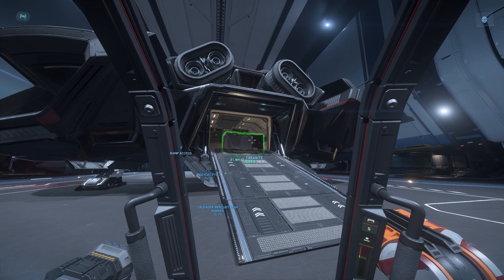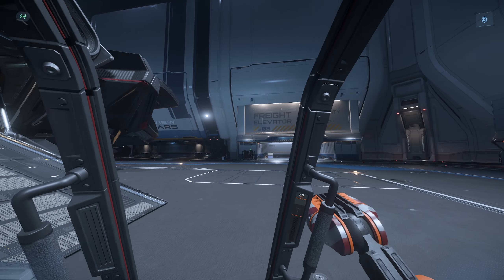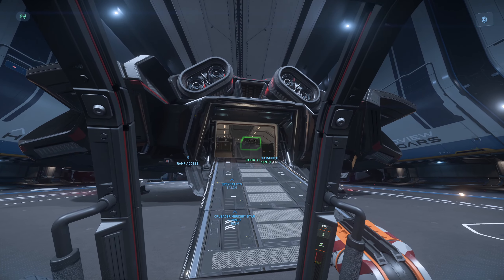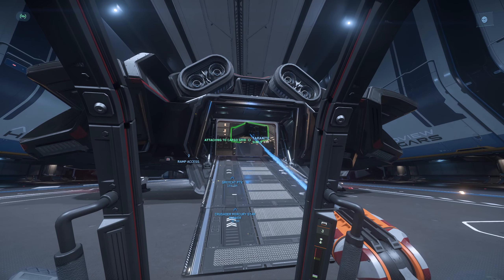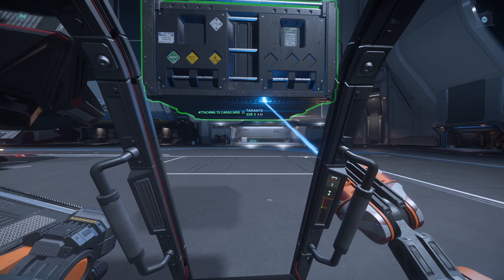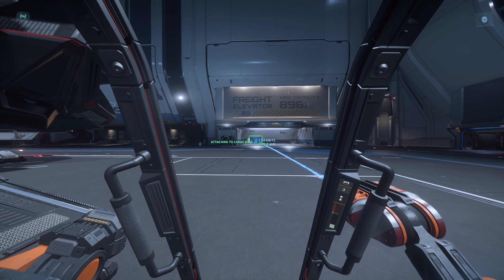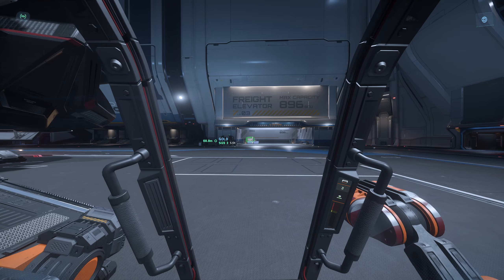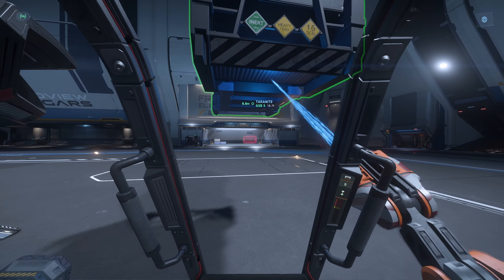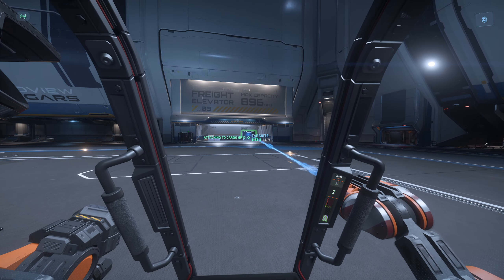For part two of this video, I want to show you how cool the ATLS is at moving cargo out of the Star Runner. It is just a beast in this situation. You can roll forward, and you've got to get the hologram just where you want, but that thing will go right in there and just do hero's work.